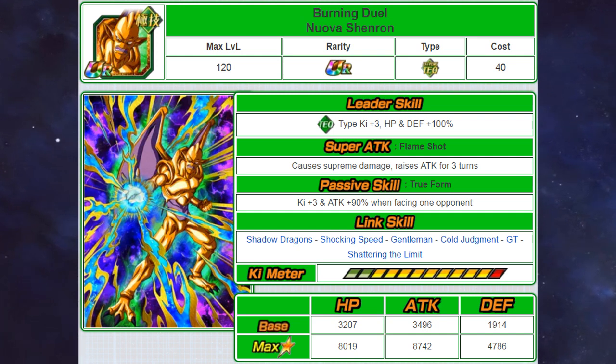It's comparable to Golden Freezer in a way, because even though Golden Freezer doesn't give ki, he does give a 100% stat boost to all stats. Tech Nova Shenron is similar to both of them, but it's a shame that he doesn't give an attack boost — though that would just be basically disregarding Gotenks.